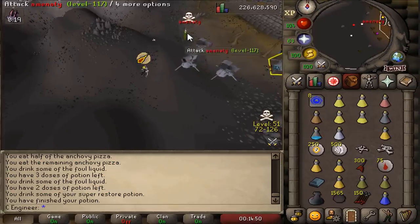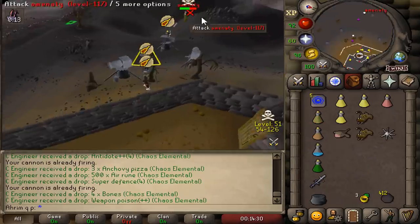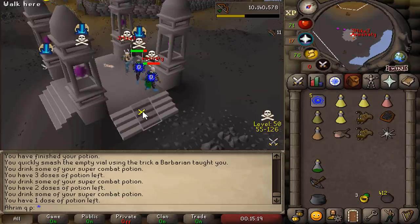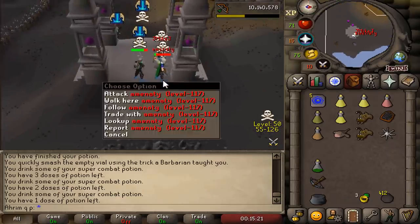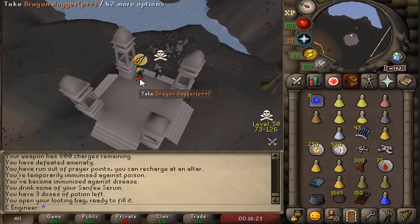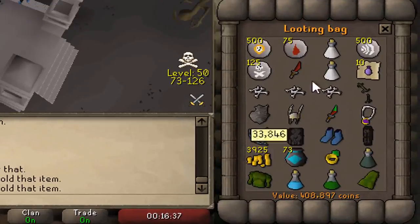If a PKer logs in alone and tries to hit us, it's very easy to just tag that PKer on all my accounts — then it's pretty much a free kill. He's dead! Take all the loot, let's go! 400k in the looting bag.